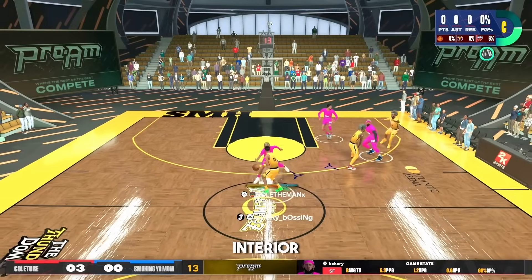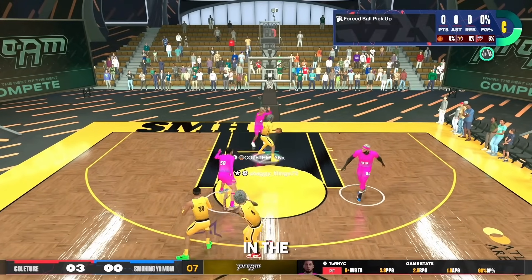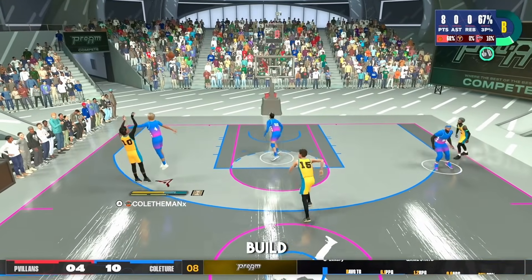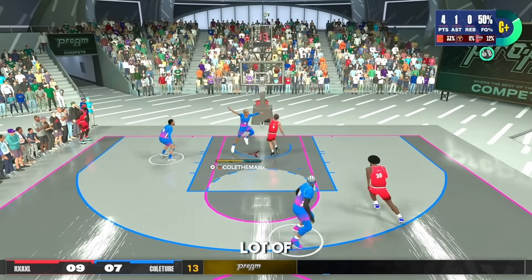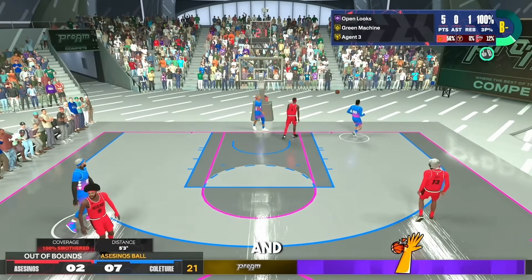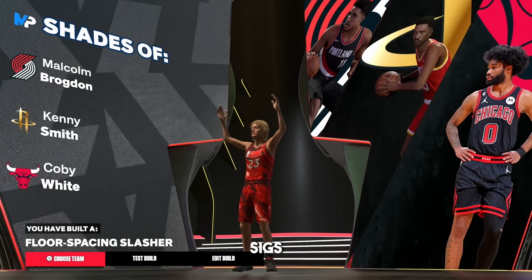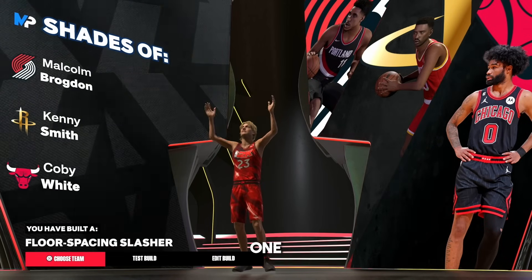Overall this build gets the job done defensively — you can get stops, contest shots from three, and get chase-down blocks. In a 3v3 setting you'll always have a primary defender and a lockdown on the court with you, so defensively you're going to be fine. The build name is 'floor spacing slasher.' If you enjoyed this video leave a like — if you want a full dribble tutorial, my updated jump shot, and all my sigs, let's get 2,000 likes. Subscribe and I'll see you in the next one.